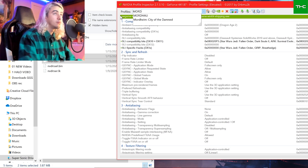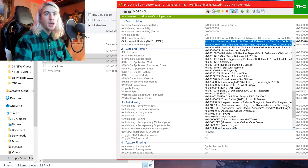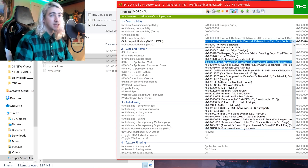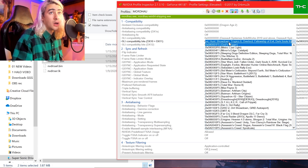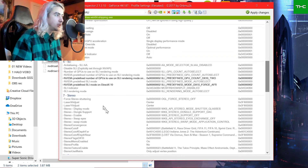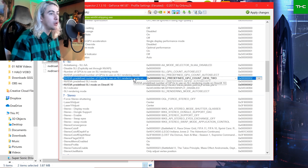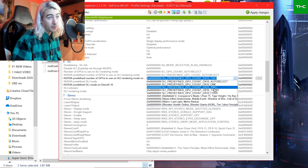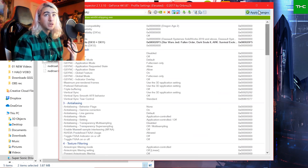We're going to go to Mordhau — all caps MORDHAU — and go into SLI Compatibility Bits DX10 plus DX11. Click on this and scroll down to find the 0X0820F5 profile, which is Star Wars Jedi Fallen Order, Dark Souls 2, and Ark Survival. Click on that. Then scroll down to the SLI section and force NVIDIA Predefined Number of GPUs to Use on SLI Rendering Mode DX10 — switch that to SLI Predefined GPU Count DX10, which is the third option. Also set NVIDIA Predefined SLI Mode on DirectX 10 to the SLI Predefined Mode DX10 option to force AFR. That's really all you have to change, and we're going to apply those settings.